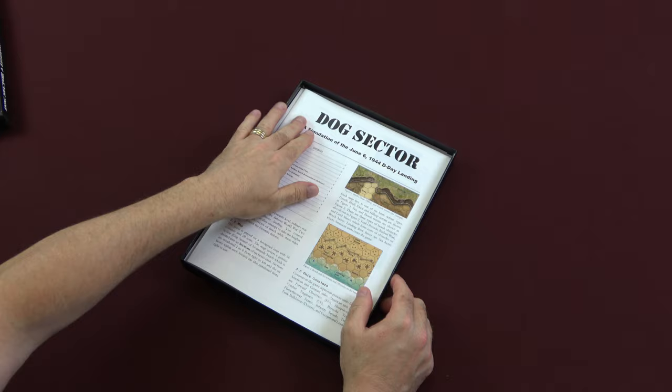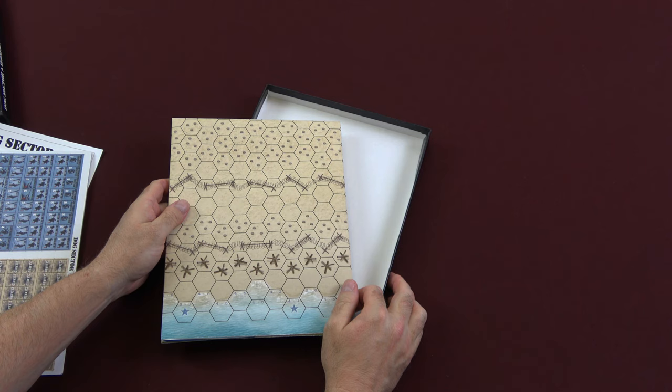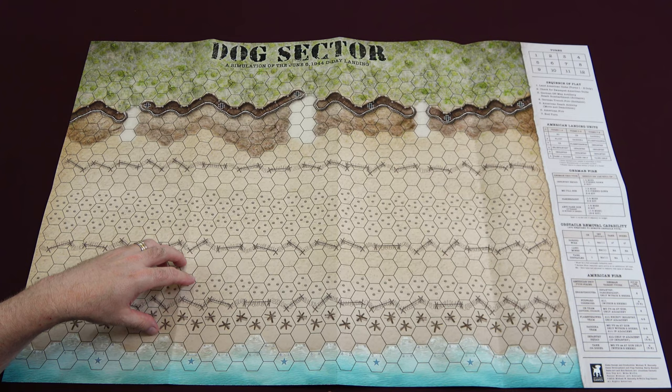We've got our rulebook and player aid, countersheet, and our map. So let's set up the map to take a closer look at the game. Here's a look at the map that comes with Dog Sector — it's beautifully illustrated and I love the color palette.